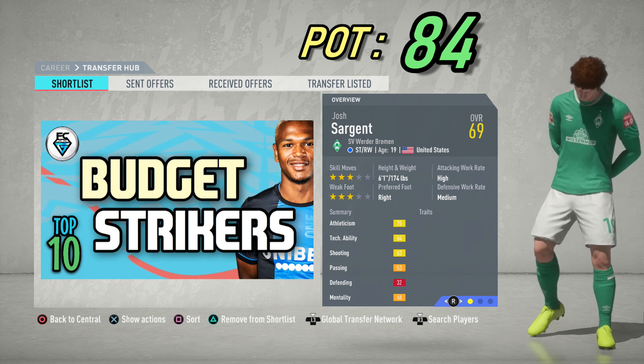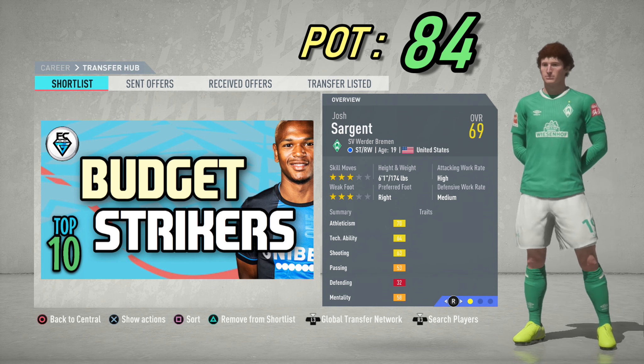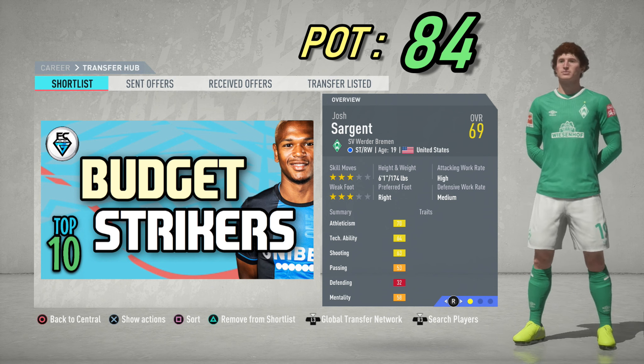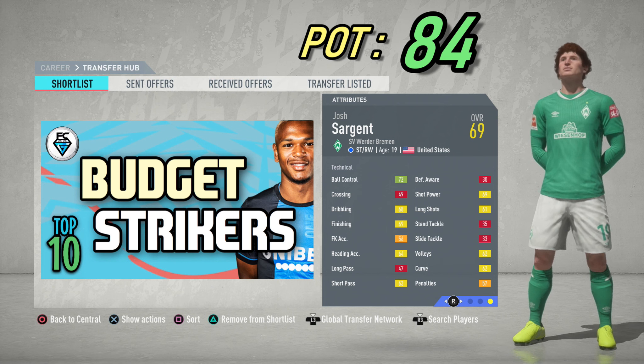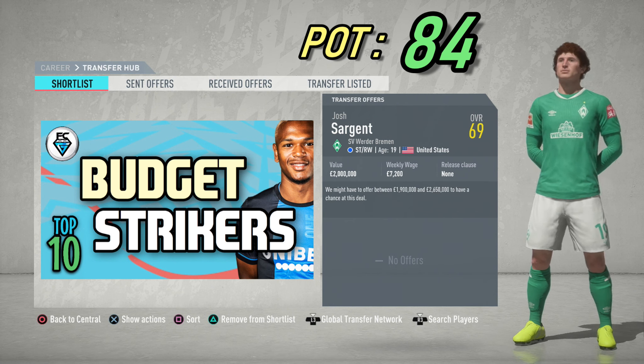Josh Sargent from Werder Bremen can also play on the right wing. He's 19 years of age from the USA with 3-star skills and a 3-star weak foot. He's 6'1 tall. He has an overall of 69 and a potential of 84, with pretty good pace for someone so tall. You can sign him straight away for around 2 million.